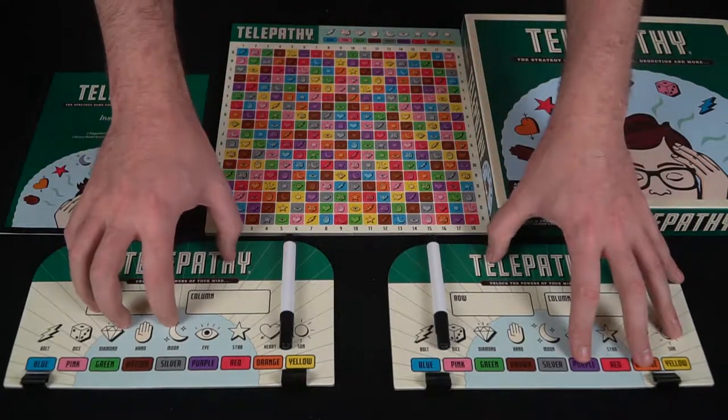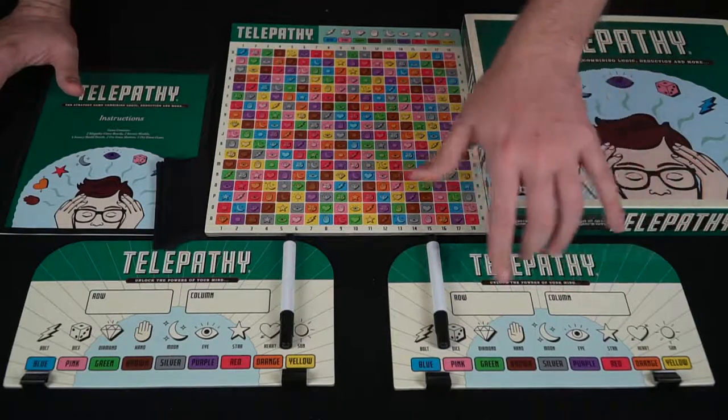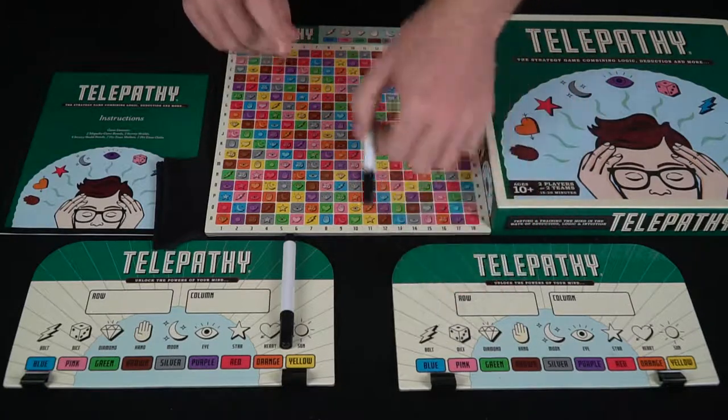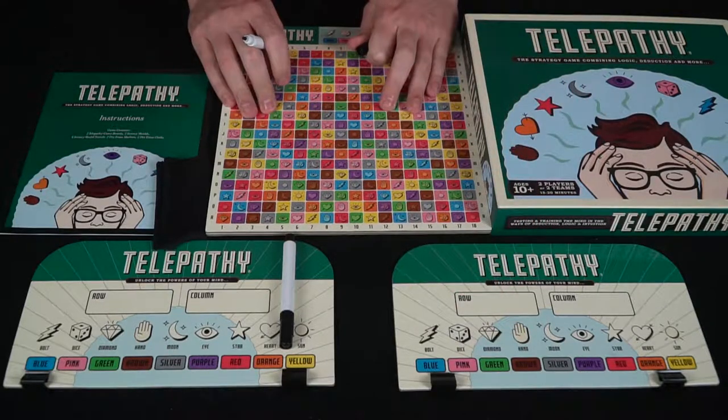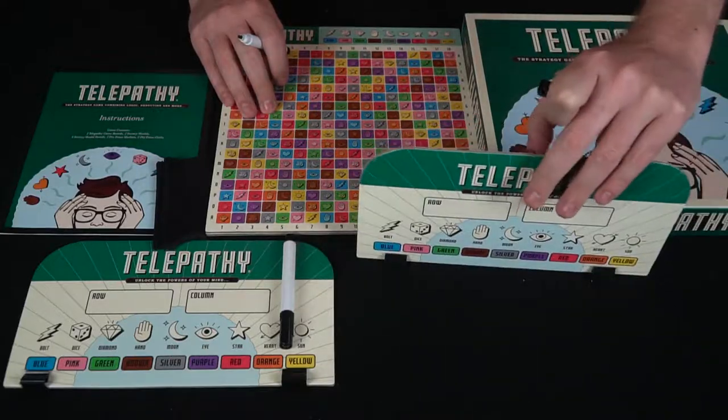Over here are your hidden answers. At the beginning you're going to have all these different symbols here and the different colors. So at the beginning of the game everybody's going to go ahead and have their own board which is secret, and their own panel here which actually stands up too, which is kind of a nice little touch.